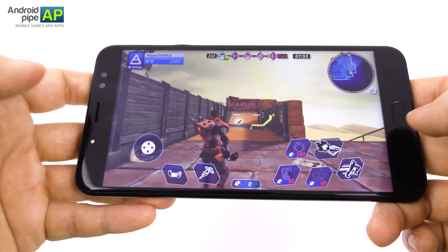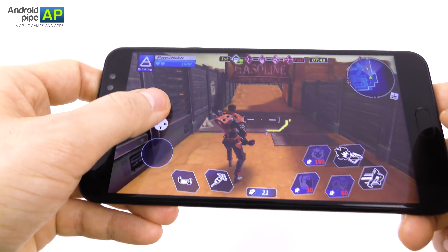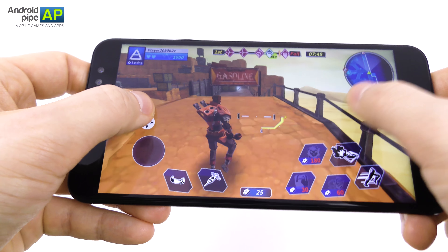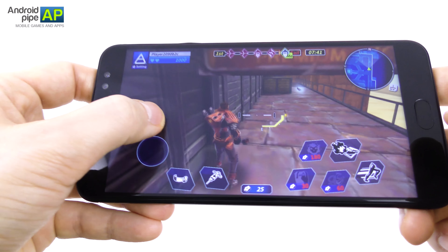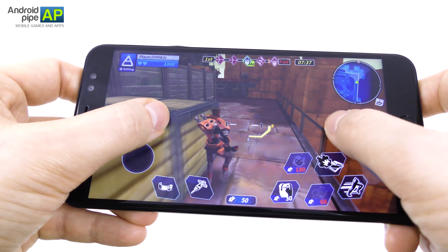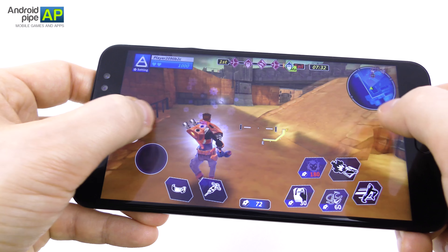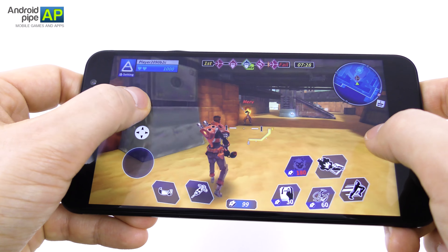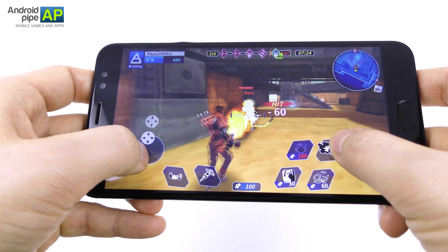So here we go — apparently I'm still controlling a different character even though I selected the one with the gun. As you can see we have quite a few abilities and commands, plus the maps are pretty big. We are collecting cogs — there's one of them — and first blood has been drawn.